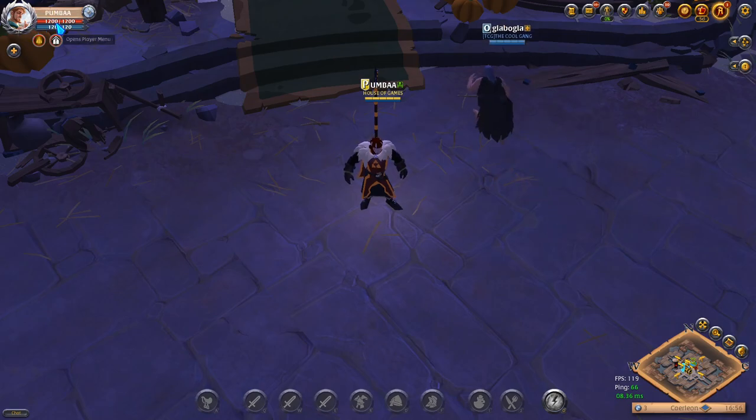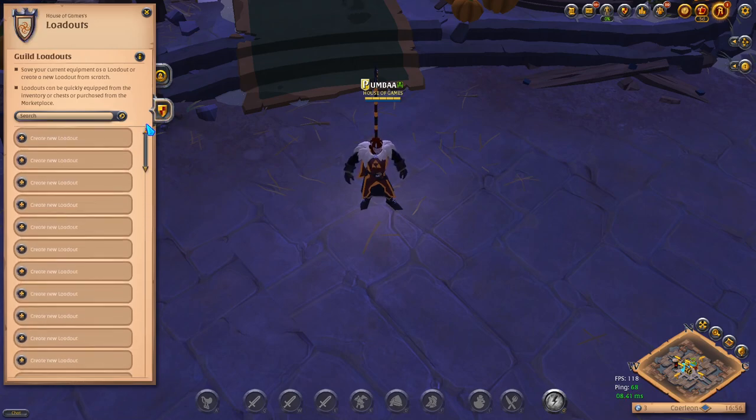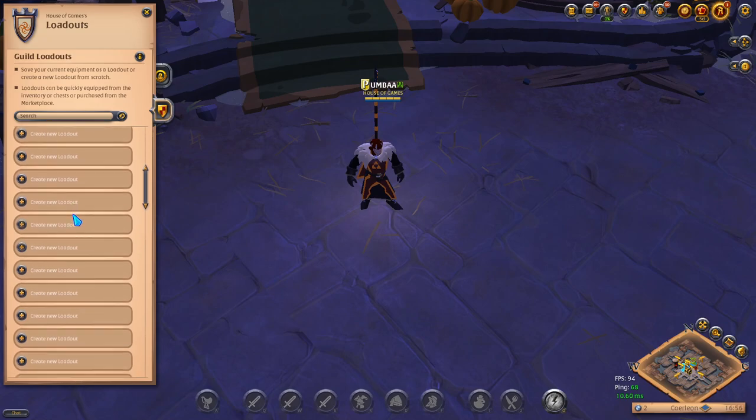All you've got to do is click on your name here, right-click, loadouts, and here's going to be the list of your loadouts as well as your guild's loadouts. Your guild could have their own loadouts.